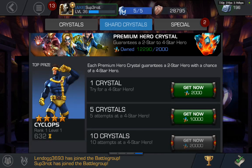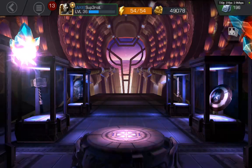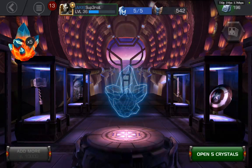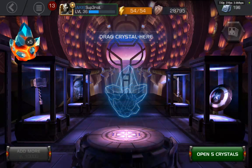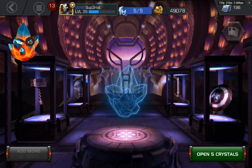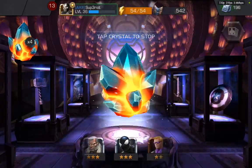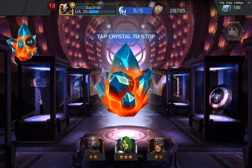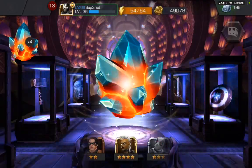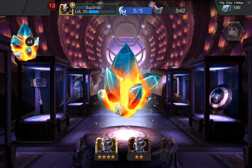So we're gonna try to open these and hopefully have awesome luck. Now we're going to open them, and if there's no four-star we'll just open the four-star checkbox and hopefully dupe more of my heroes, or perhaps obtain a new hero. Alright, let's see what we have now — oh man.